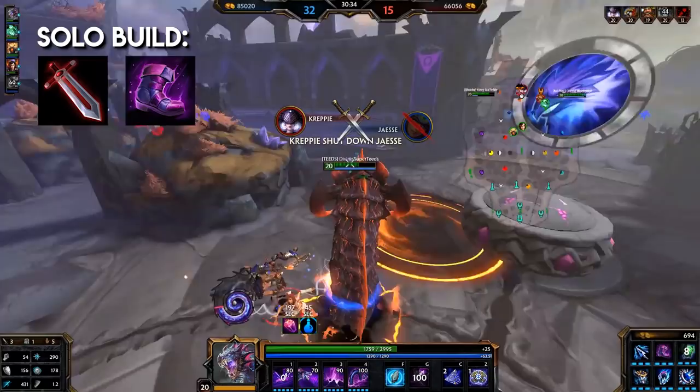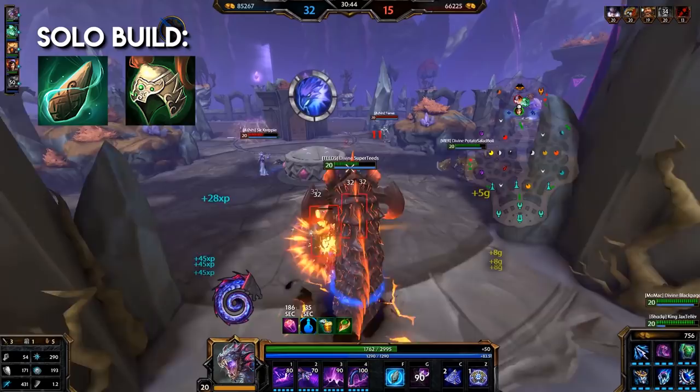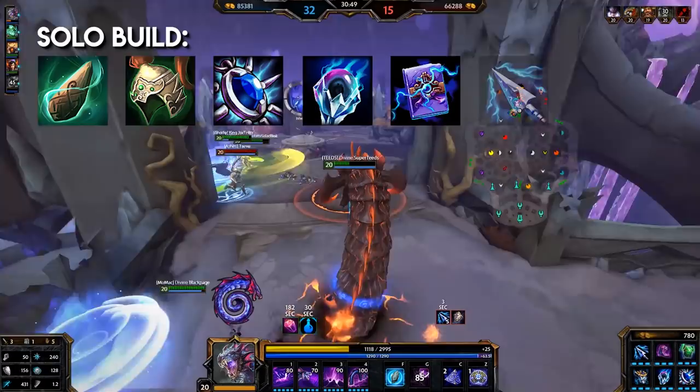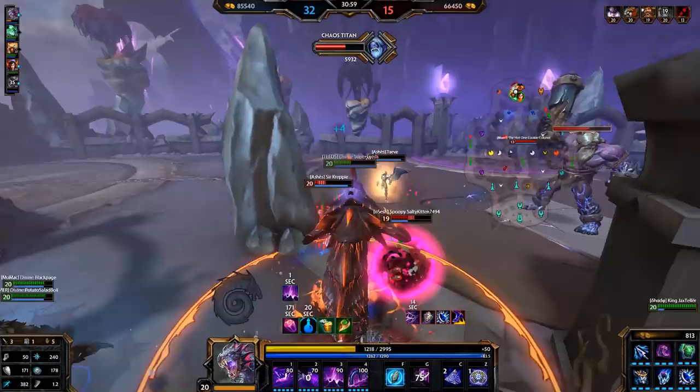For solo: Warrior's Blessing, Shoes of the Magi, Breastplate of Valor for physical defense or Genji's Guard for magical defense — you can pick up both. From there, you can consider but are not limited to Stone of Binding, Celestial Legion Helm, Void Stone, Gem of Isolation, Soul Reaver, or Spear of the Magus. For relics, you generally would pick up Teleport and Thorns. If playing outside of Conquest, you can use any of these builds without the Blessing.